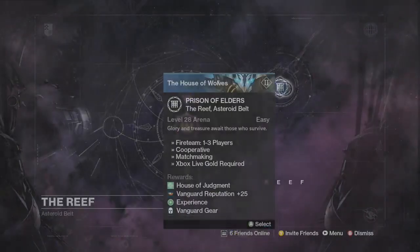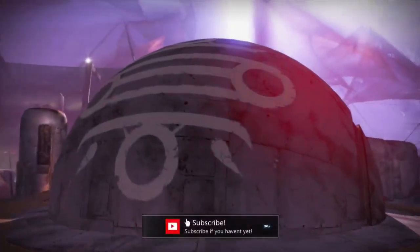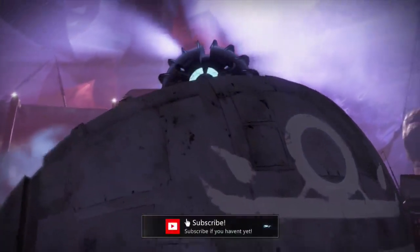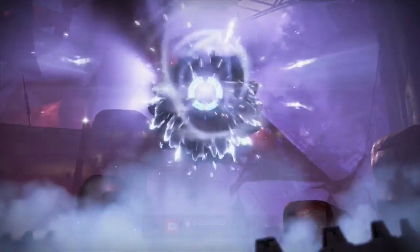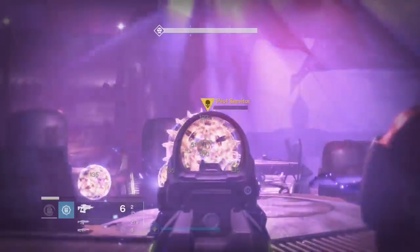You guys would probably already know this method, but I just thought I'd make a video on it. So you want to load up Prisoner of Elders and go to whatever level you want, but I recommend doing level 34, as you can get exotic engrams from killing the ultras.